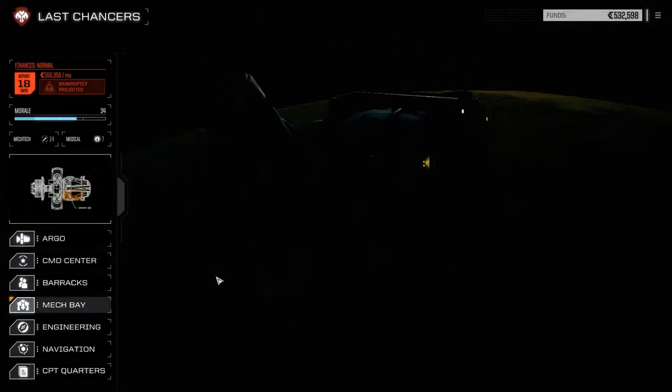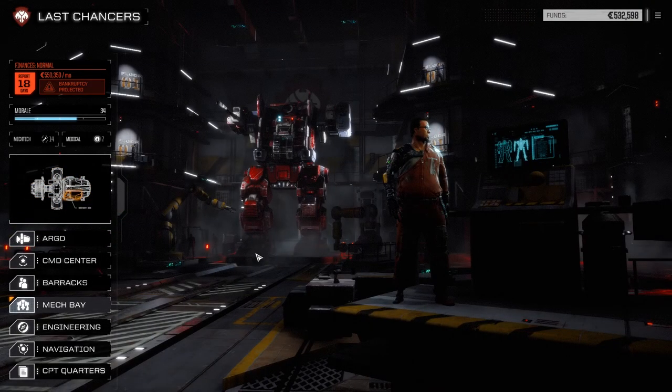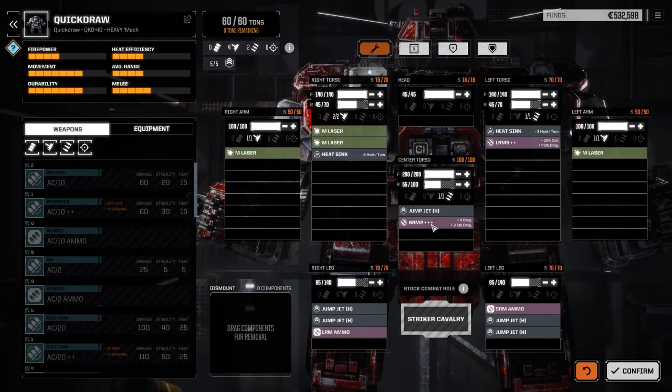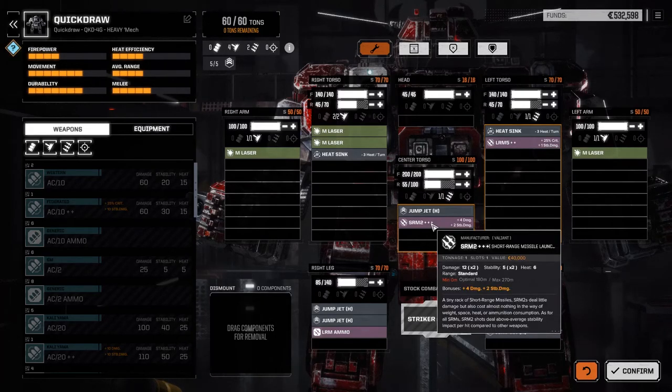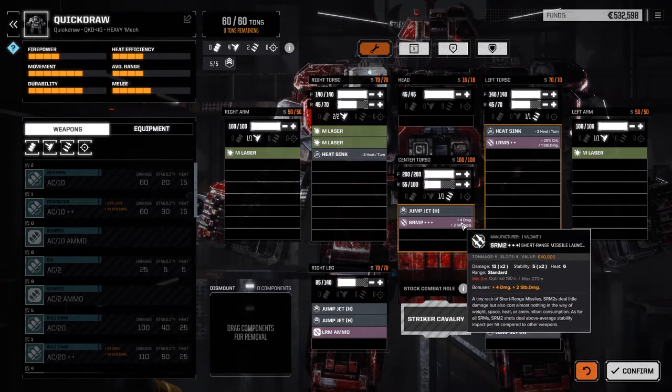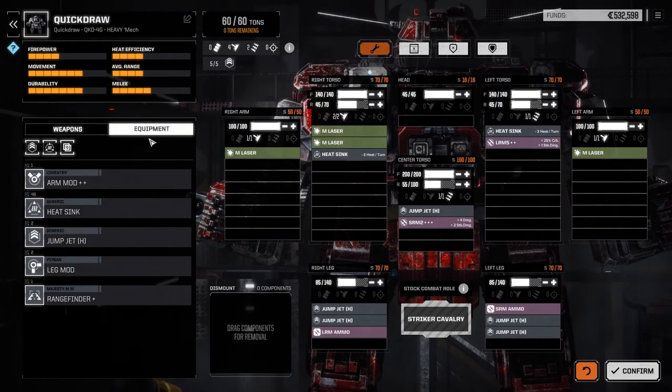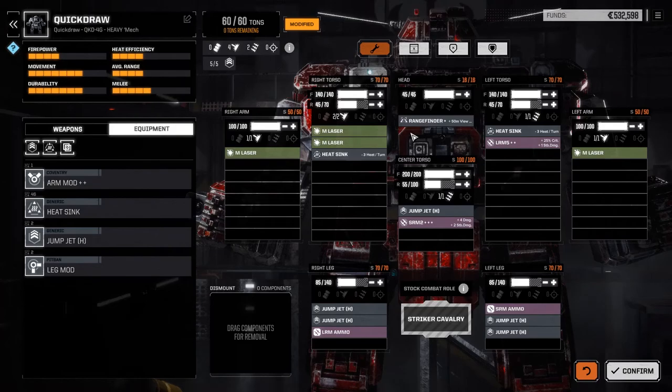Let me go to the Mech Bay real quick and look at our Quickdraw. Not too much changed - mostly just upped the armor. Got this cool SRM-2 that I put on it, which has quite a lot of bonuses. And then we've got a decent LRM-5. Mostly more or less the same, just a little different with more armor. Let's go ahead and get that Rangefinder Plus on here - so that'll take a day.